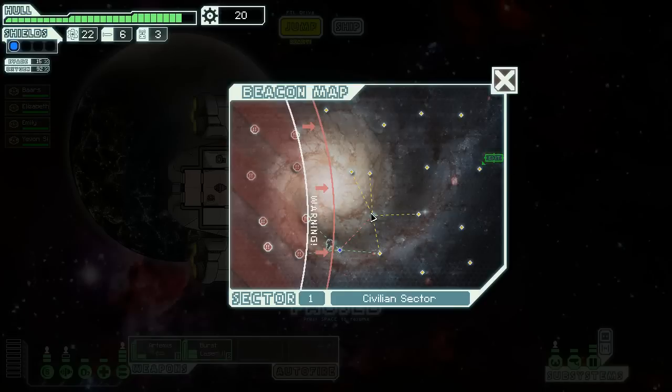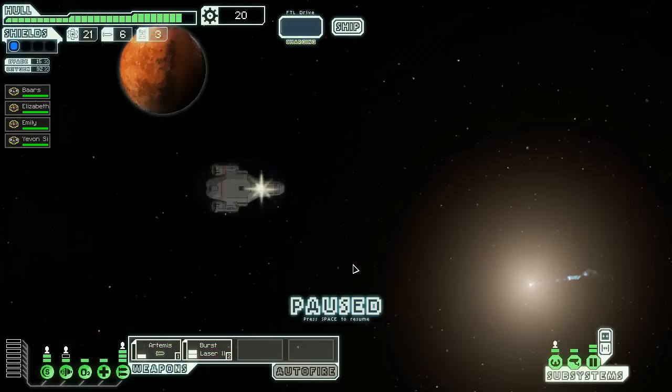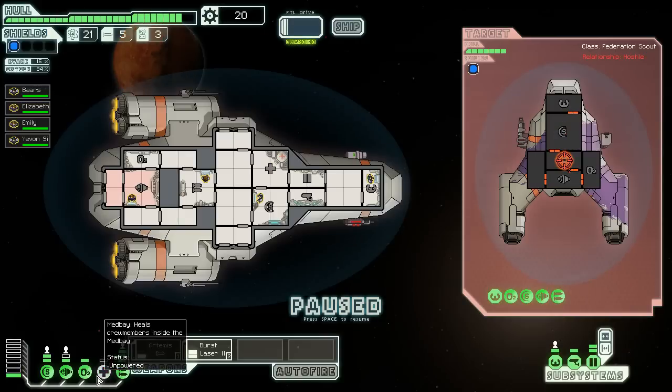We've got to get there and we should be able to stay in front, no problem. I'd love to get another set of shields, so I need to be picking off more guys like this. The strategy is going to remain mainly the same: take out shields, take out weapons, and hope to god I don't get caught on fire — which means I need to manage my energy better.